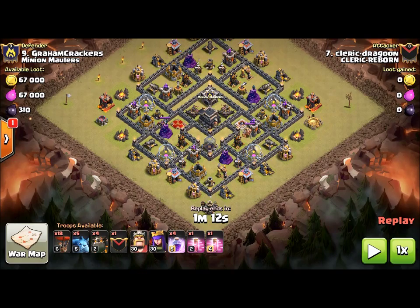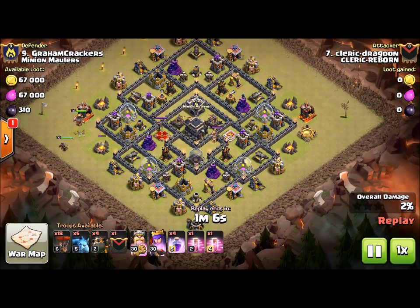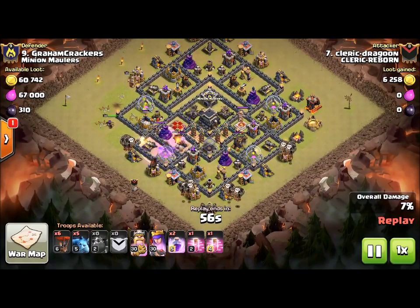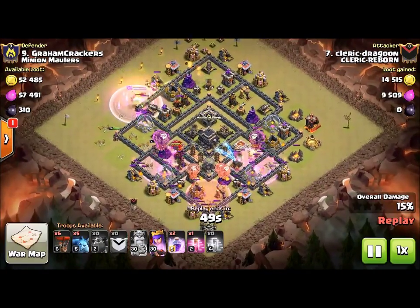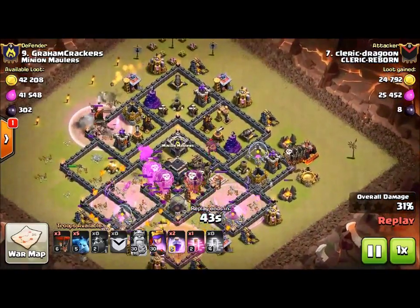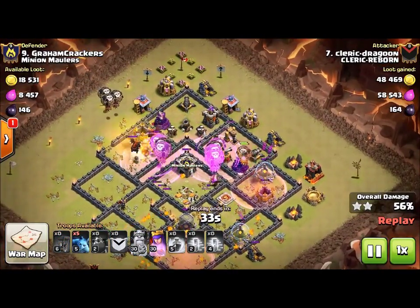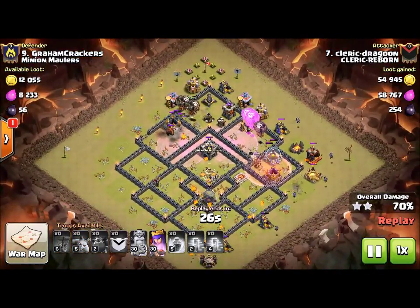Brad really could have three-starred that base had he just changed his hound — that's all he had to do. So let's take a look. I'm doing the sacrifice heroes just like Brad did. Here we go — queen's popping, here comes my hounds, here comes my balloons in groups of three. Rage, rage, and a haste — boom boom. My hound is on the queen's side tanking, the queen is down. Getting right up in here on these bow — two more rages, come on loons, work your way up in there!